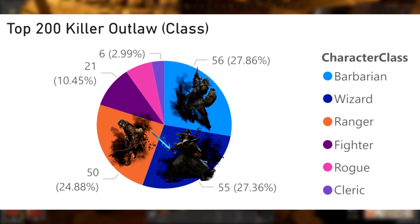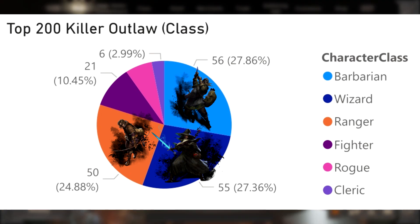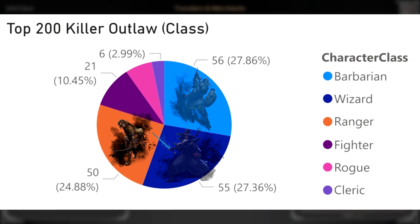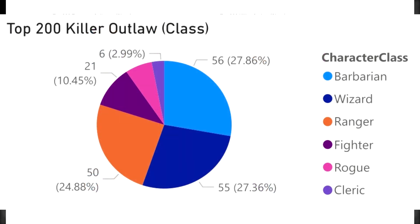This paints a pretty clear picture. These are the classes that are strongest right now, when used with good gear and high skill. This makes sense given the current discourse that Wizard and Barbarian are overpowered, but the inclusion of Ranger is a bit out of left field — barely anyone talks about Ranger, and yet they have nearly as much representation as Wizard and Barbarian. Looking at the rest of the High Roller leaderboard, we see Ranger dominating every metric by a wide margin. The only metric where another class comes close is the Escape Artist leaderboard, where Wizard is a close second and Barbarian a close third.